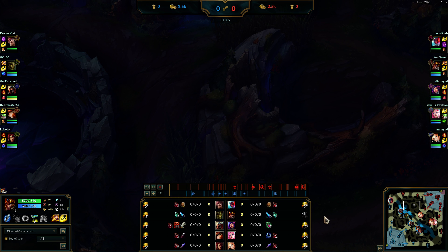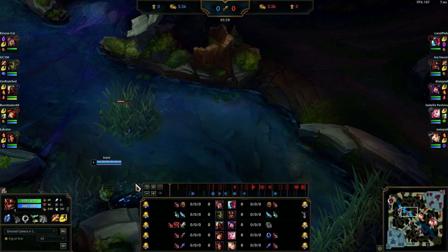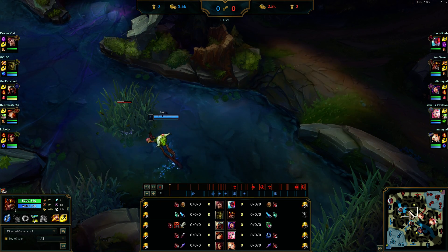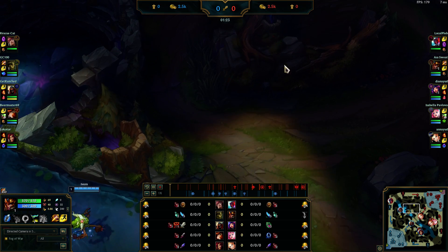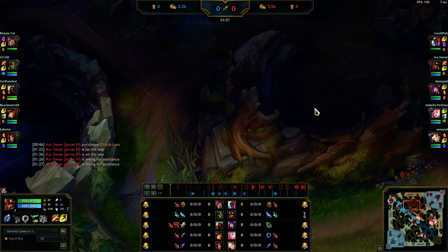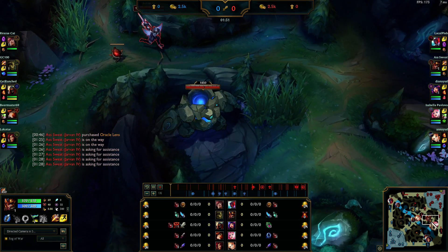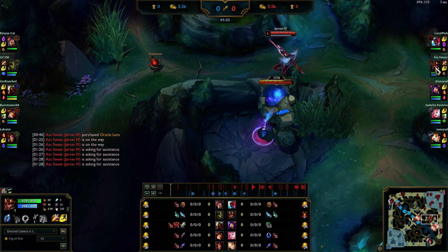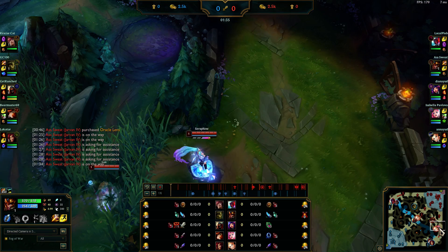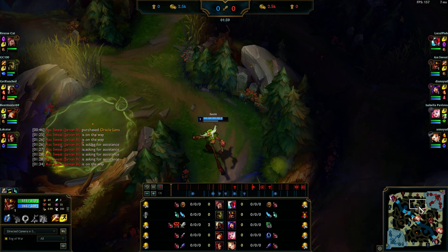You're gonna see a bunch of pings on the minimap from me. I see Ivern right there — he's walking over my ward, going into the jungle. I ping that I'm coming because I want to secure my red. I start moving my bot lane, thinking I don't need a leash, then they decide to leave me so I have to do it leashless, and Ivern's over here stealing my red.